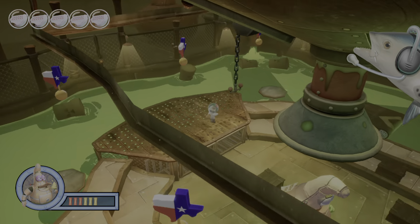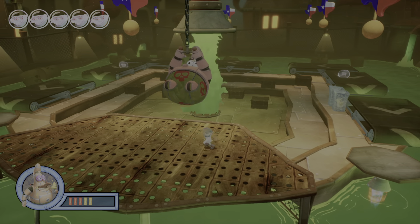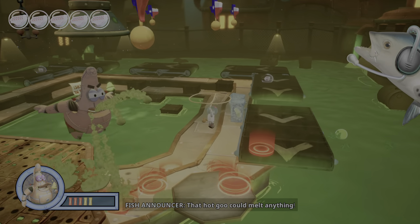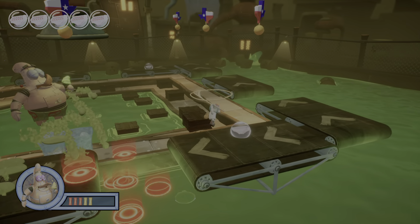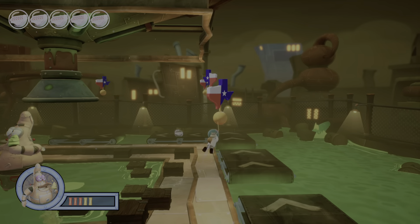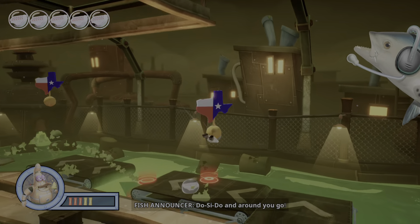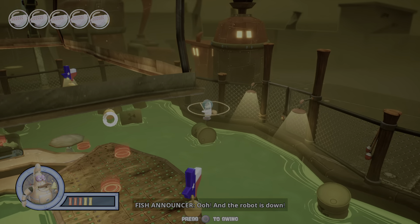Oh, and the robot is down! Because what's gonna happen — and they better change tactics — is that if you don't do that, he's gonna fill it up with that liquid. That hot goo could melt anything! So you want to do this just so you can have somewhere to land so you can hit him when you're Sandy.